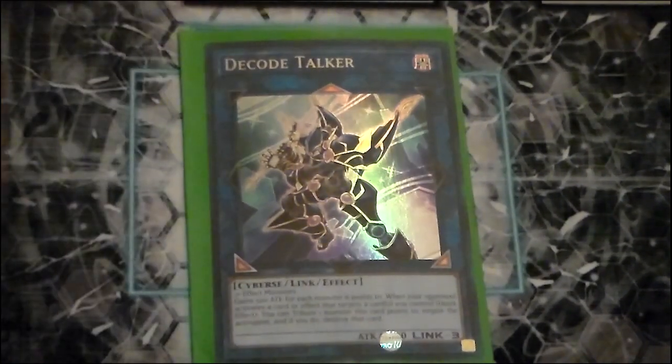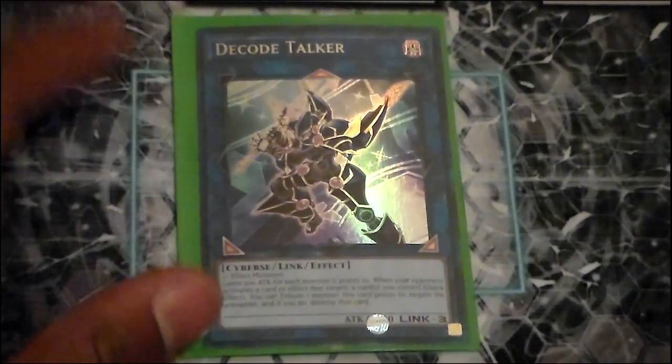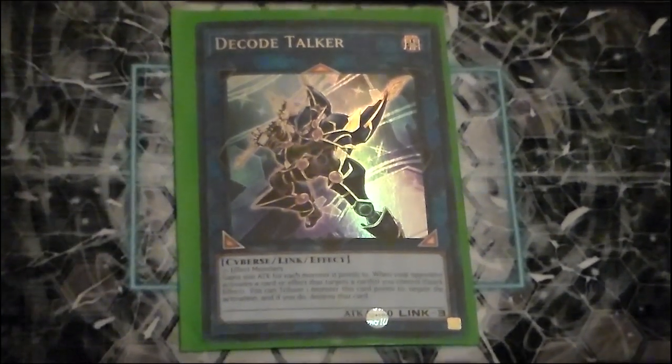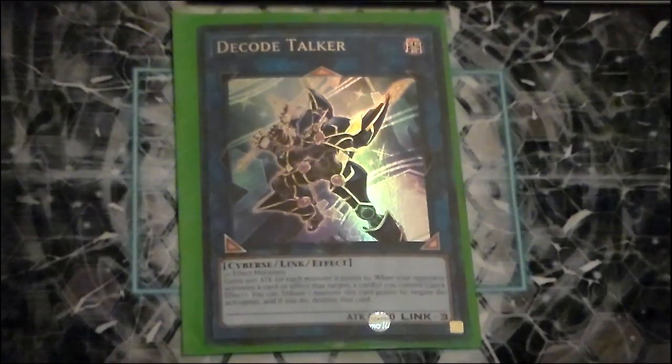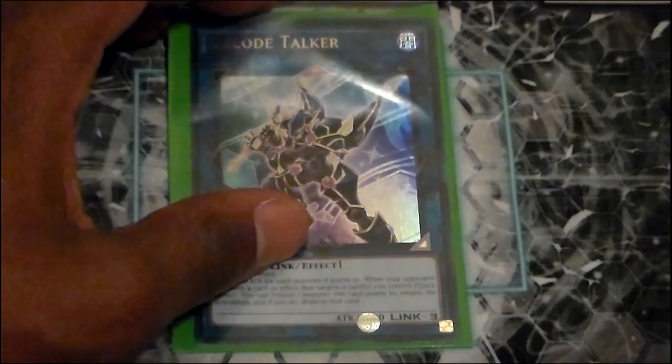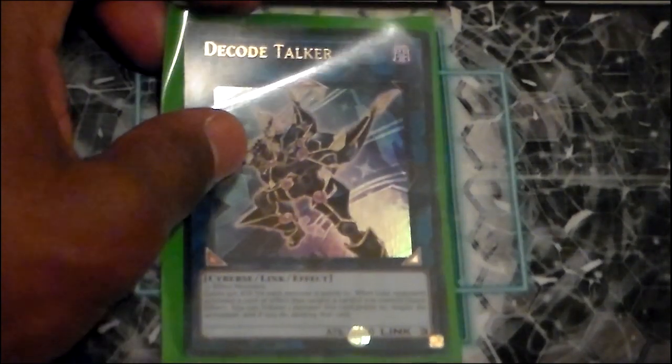And Decode Talker, because it's generic and works as a simpler, easier beater. You could put Borrel Dragon in here and it would work pretty nicely too, but Decode Talker is easier to get to.